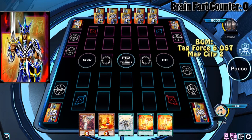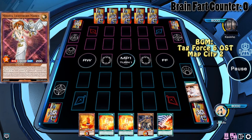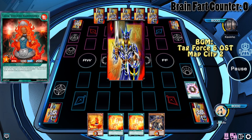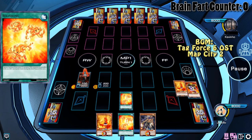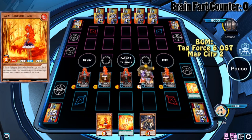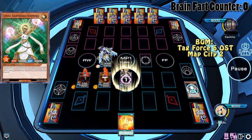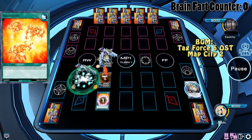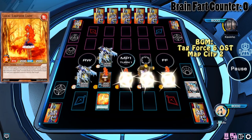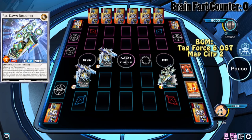Next duel: Double Rekindling and Solar Recharge. We start with Solar Recharge, sending Minerva to the grave, then topdeck Conduction Field — great since we have Double Rekindling. The Handmaiden sends stuff, and we activate our first Rekindling, getting Salamandra. Salamandra lets us draw two cards. We have a Crystal Wing, activate Lumina, summon back Raiden, Raiden triggers, and we summon Everi, Synchro summoning into Crystal Wing. Then we draw Dragster.